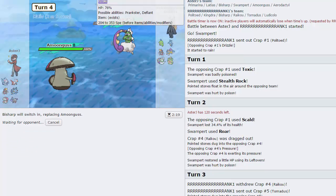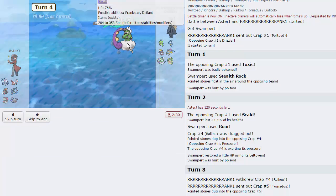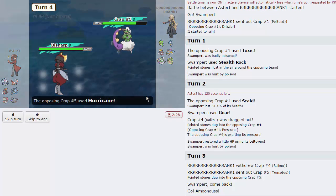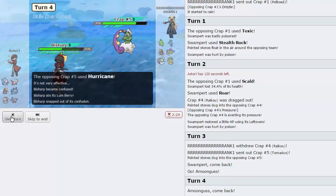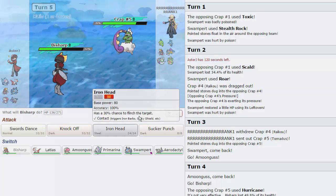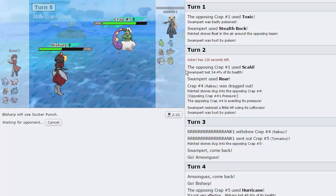The only thing I can do is go into Bisharp and hope he Hurricanes, doesn't confuse me, and then gets destroyed by Sucker Punch. He does go for Hurricane, does 50%, confuses me. I get my Lum Berry. I'll Sucker Punch him, leave him in range of Rocks. He might be tempted to switch out but there's nothing he can really switch out to that does anything, because I'm just going to Sucker Punch whatever comes out.